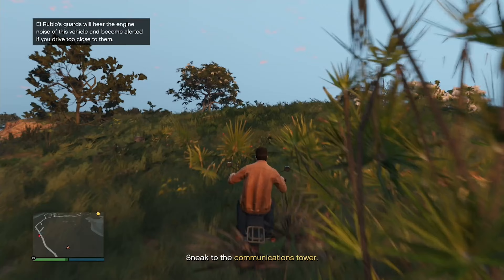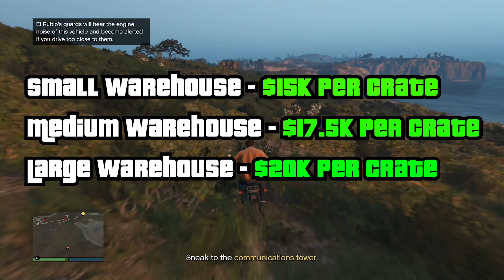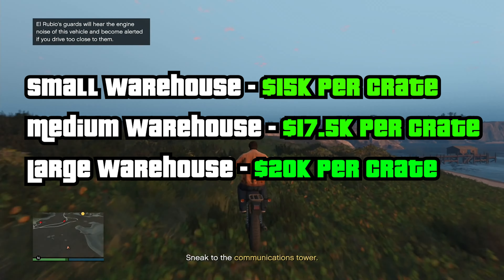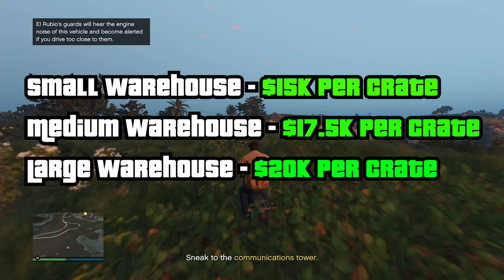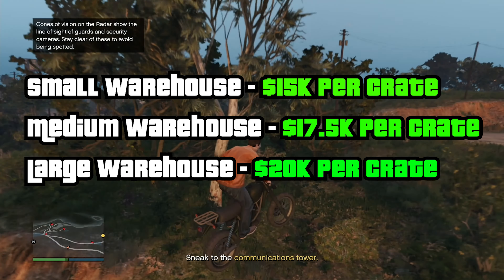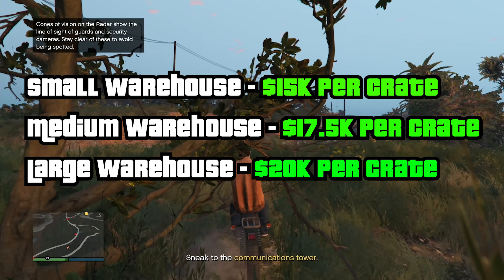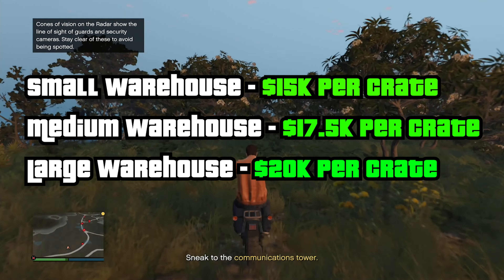In order for this to make sense, let me give you the crate values. If you sell a small warehouse, it's $15,000 per crate. For a medium warehouse, it's $17,500 per crate. And for a large warehouse — which is what I'm going to base everything around to maximize your profits — each crate is worth $20,000.